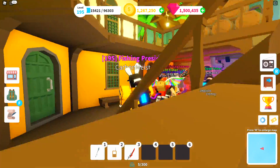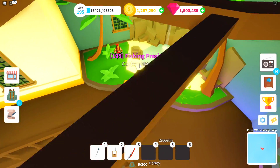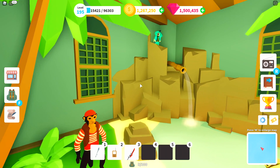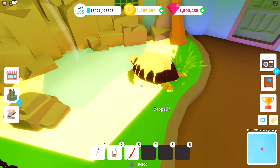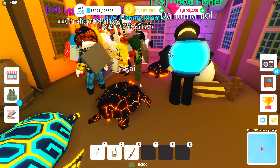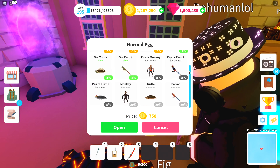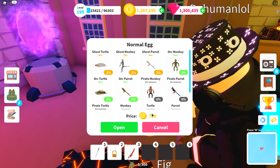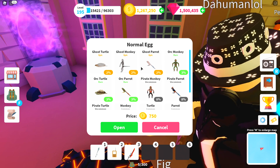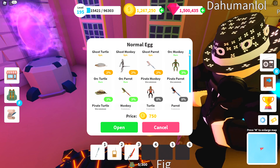I'm so excited, they've been teasing this so much. All right, so there's a little section up top that previews three separate random models — there's a parrot up top, a monkey, and a turtle. Over here where you see the giant stack of people is obviously where the eggs are. I'm assuming this is the cheapest one, which it turns out is indeed the case — this is the normal egg, priced at 750 coins.